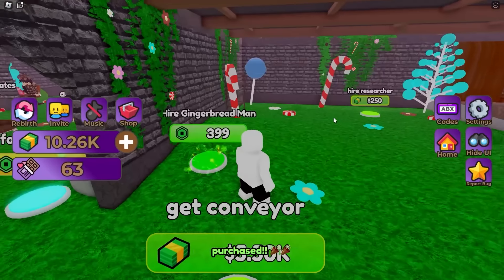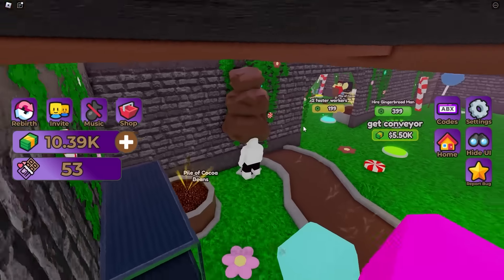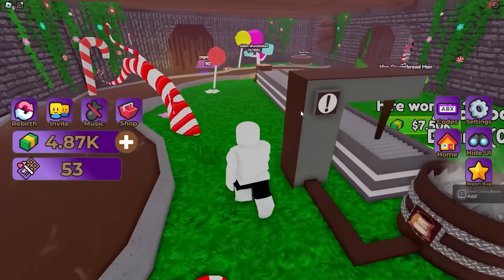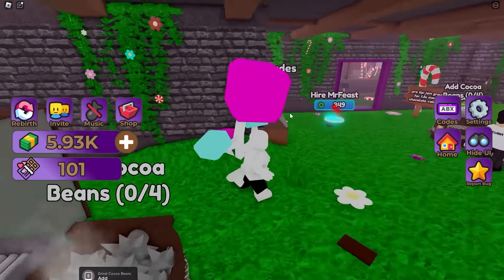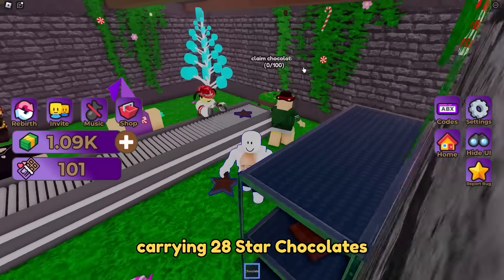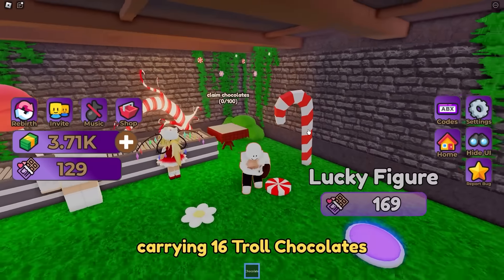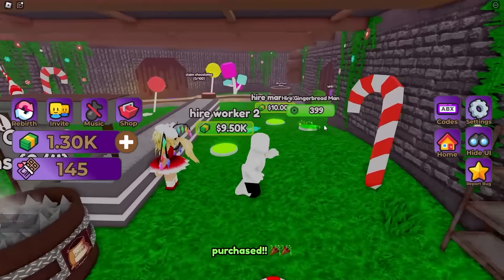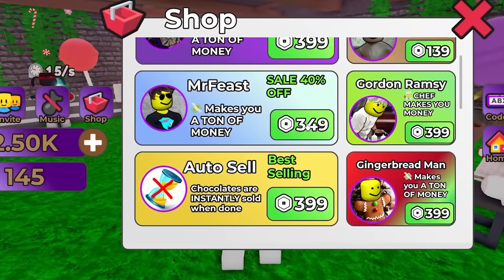I can buy an expansion and a gingerbread man. I'm afraid that might be broken, but I can buy a chocolate tree. Looks like poop stacked on top of each other again. Let's buy the next conveyor - the workers are getting really expensive. Hire a researcher for $500 - pretty cheap. We got 48 chocolates I need to sell. I only got paid $480. I can upgrade again - let's go to level two for work time to make them a bit faster. I can now hire my first worker over here for 1,000. I really wish this guy actually worked. Mr. Feast makes you a ton of money - let's try him out.